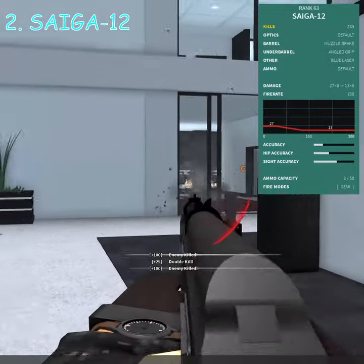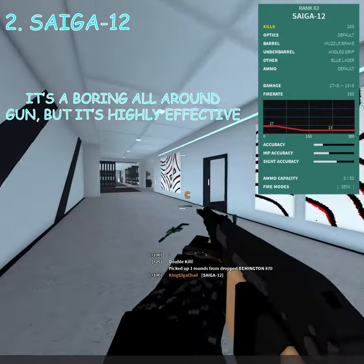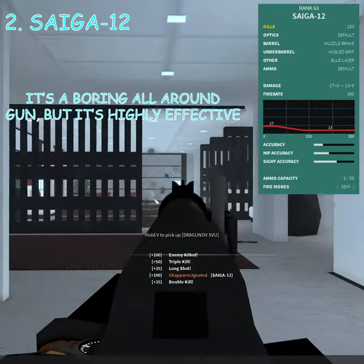Number 2: Saiga-12. Crazy fire rate, stopping power, and no hipfire recoil to boot. It's a boring all-around gun, but it's highly effective.